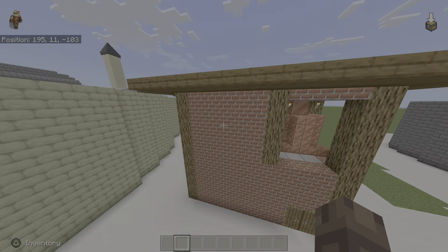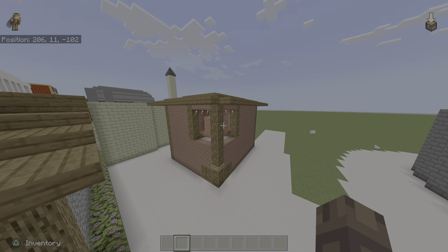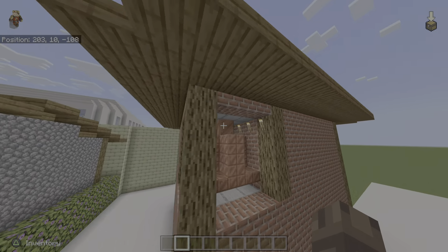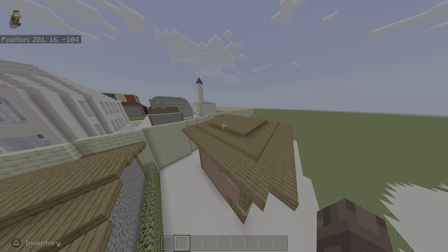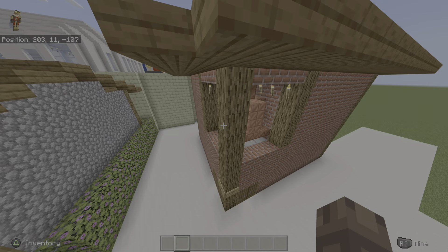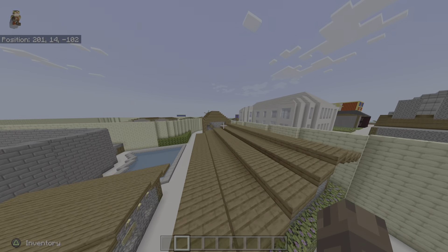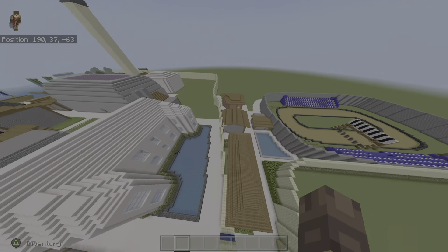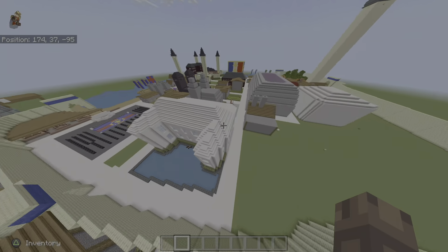We got some bushes making the place look nice. Here is the fire station. Up here we have a bell — I'll make a tower up here so that whenever there's a fire, they can just ring this bell right here, and then all the other firemen will know. EZ does it.